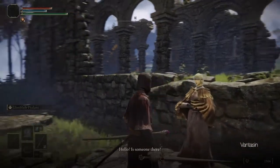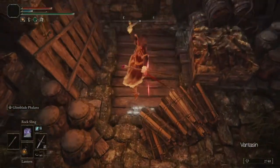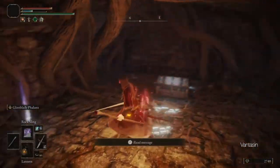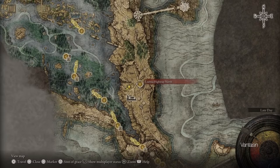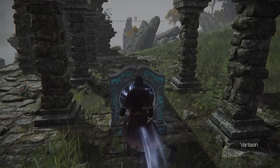Next we should head to the Putrid Ruins to once again find Hyetta. Hyetta will once again ask us for a Shabriri Grape, which we can find in the nearby camp. Get the Shabriri Grape and return it to her. After giving this Shabriri Grape to Hyetta we will be able to head to the Putrid Ruins Waygate, which is located just west of the Liurnia Highway North Site of Grace.